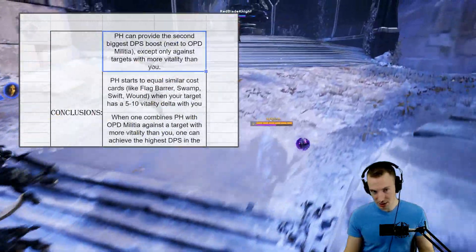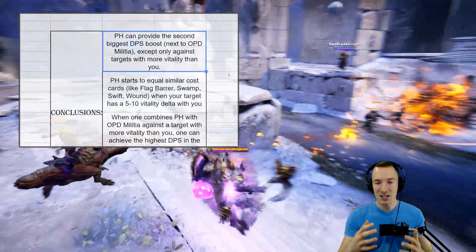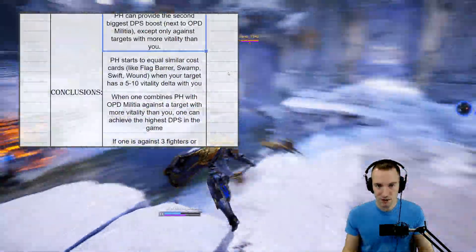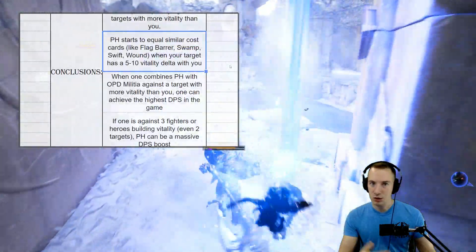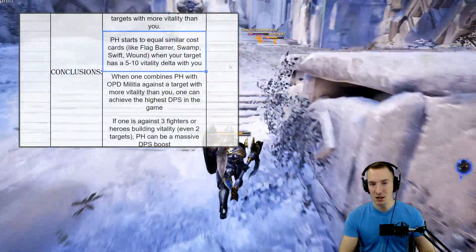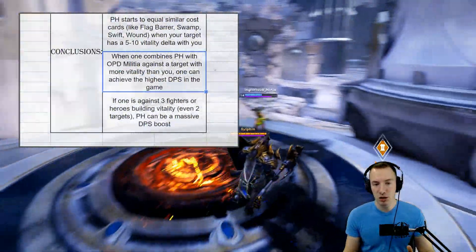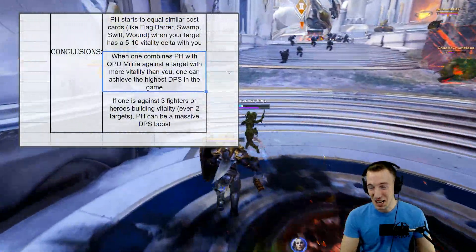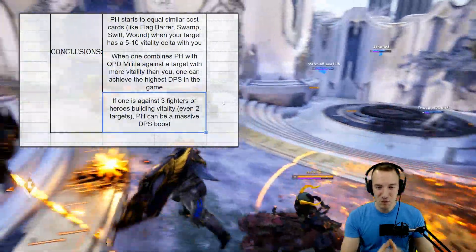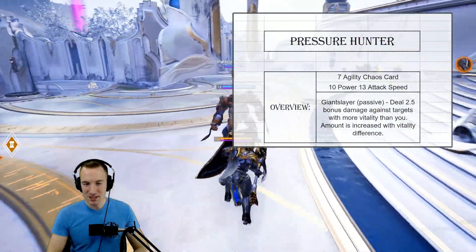Pressure Hunter can provide the second biggest DPS boost next to OPD Militia, excluding something crazy like Red Zone, but only against targets with more vitality than you. Pressure Hunter starts to equal similar cost cards like Flag Bearer, Swamp Stalker, Swift Hunter, and Wound Seeker when your target has about a 5 to 10 vitality delta — so it doesn't require a full tank to get good value. When combined with OPD Militia against a target with more vitality, you can achieve the highest DPS in the game.